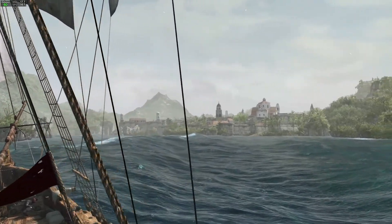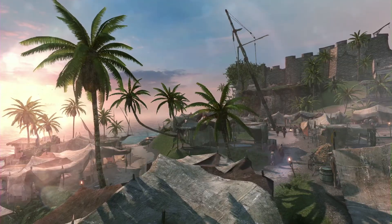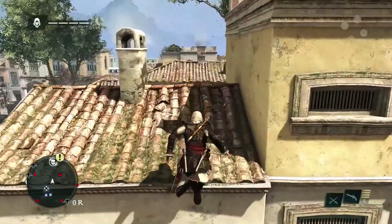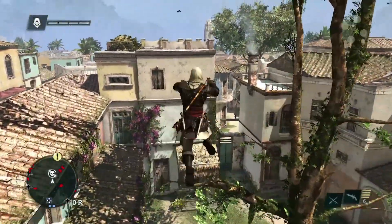Now that we've finally reached Havana, one of our three major cities along with Kingston and the Pirate Haven Nassau, each city has a unique flavour and feel. Havana is a Spanish-styled city. It was built as an homage to the cities from AC2. We love the roof running and the verticality of those cities, so Havana was built with that in mind.